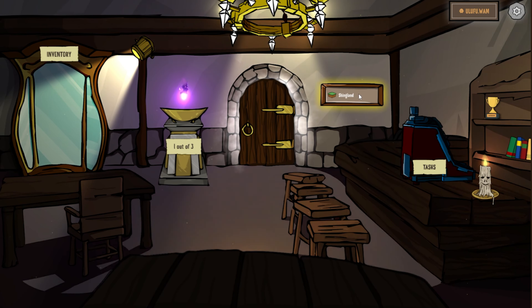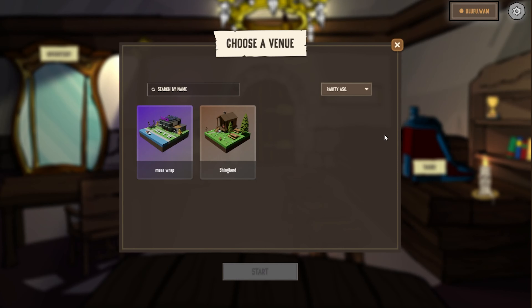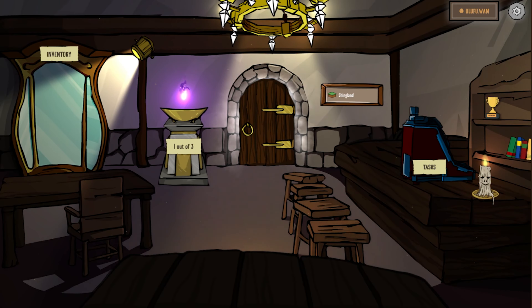Over here you have the venue. When you log in for the first time, it gives you the option to go ahead and select your venue. You can also click on here and change your venue. If you're not familiar with venues, we'll have a whole separate line of videos on that. But it's basically a separate part of the Taco Universe which allows players to host — it's essentially the land of Taco Universe. I'm just using Shing Land for this.